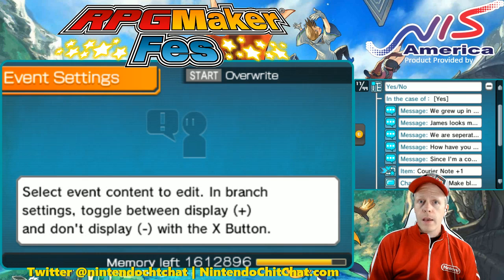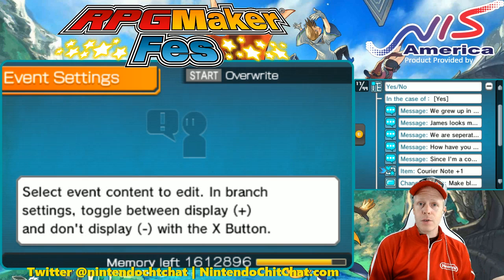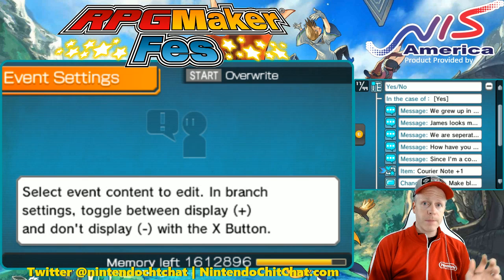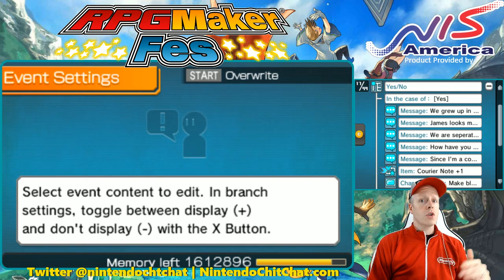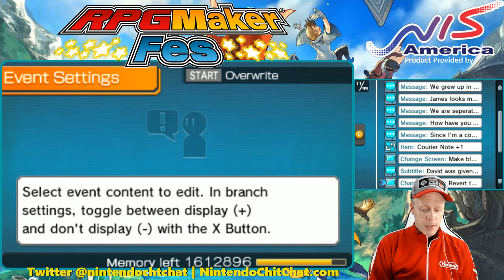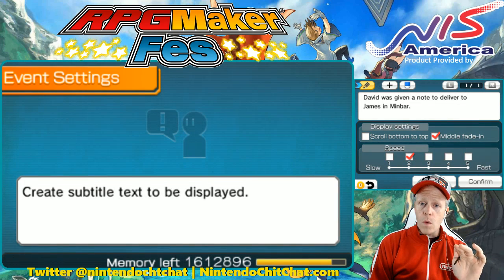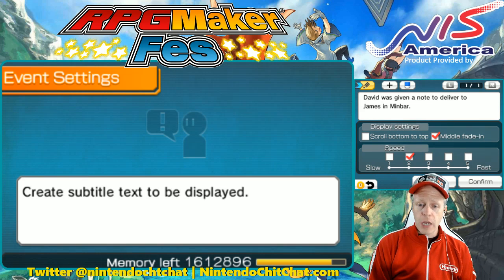Think of in your game — if you're given something, what do you want the player to do with that item? Take it to a castle, into a dungeon, take it to another NPC somewhere and deliver it. In this case, that's what we're doing in my game: a letter being delivered from one place to a village, then inside to another person in that village. I use a subtitle here to let the player know something important happened. The subtitle is 'David was given a note to deliver to James in Minbar.'